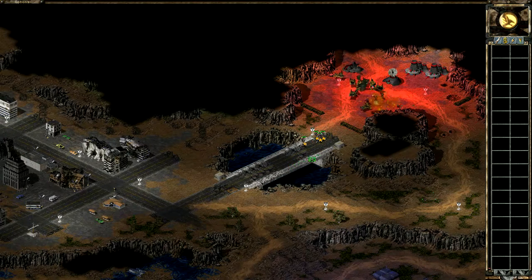I can destroy this bridge here — that's one thread of the discs; they actually hop across the ground. Bam, there goes the bridge. This is the tech center, and here's the radar station.